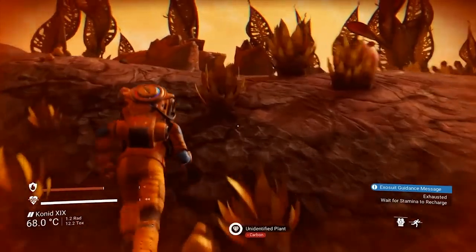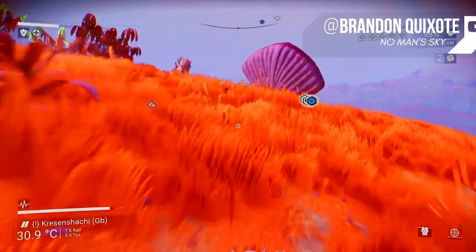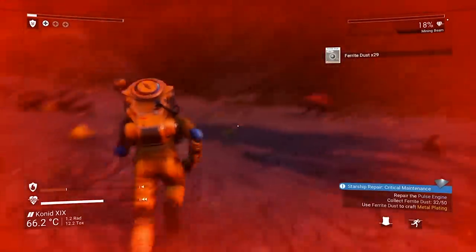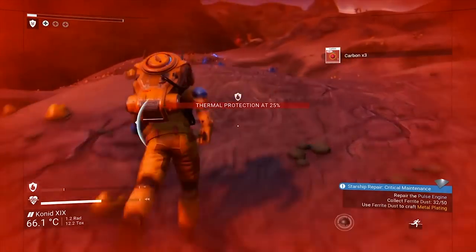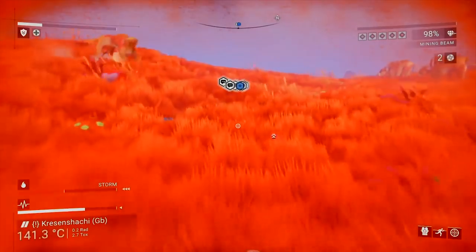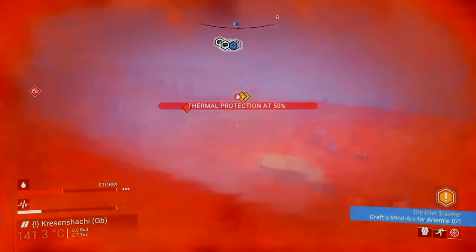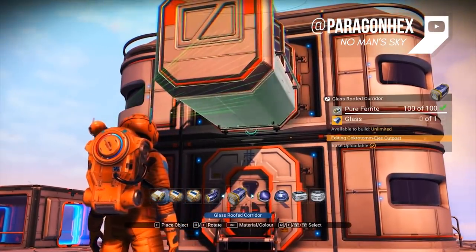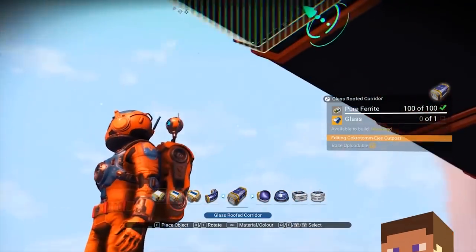Game modes. The Foundation and Pathfinder updates introduce the game modes survival, creative, and permadeath. For players looking for a more difficult challenge, survival forces you to stay alive with limited resources and stronger, more aggressive enemies — not to mention intense environmental hazards. Permadeath is a variation where your character's death is permanent. Self-explanatory. If you want my advice, don't die. Personally, I like to stick to creative mode: unlimited health and resources, build whatever you want. It's kind of like Minecraft in space, which makes it better.